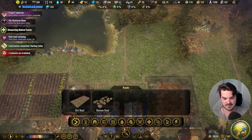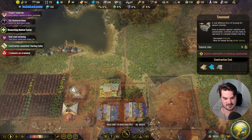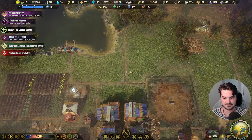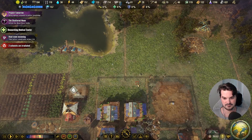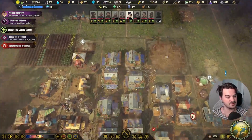I'm probably going to end up deleting these roads here because I think I'm going to want to put another tenement in this position here. There we go — nice big row of tenements all the way back.